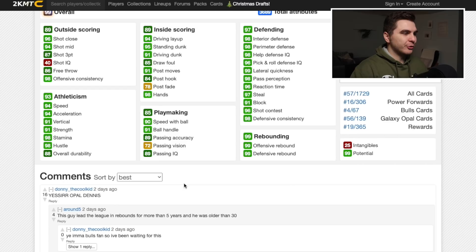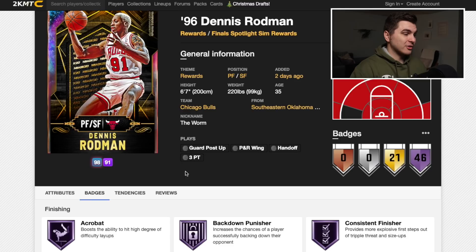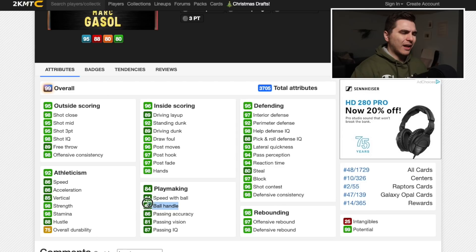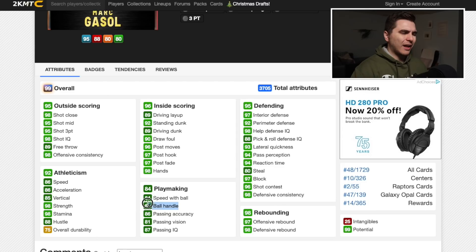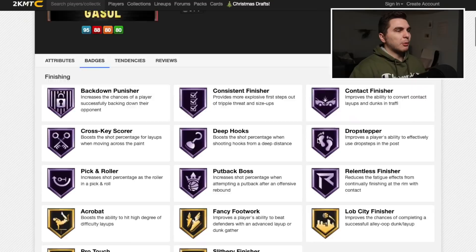Dennis Rodman: this card can shoot threes but his jump shot is slow. 46 Hall of Fame badges is nutty, they even gave him gold range extender — but I just don't like the way he plays based on his pink diamond. Marcus Soul: his diamond evo'd to a 95 shot three pointer, only an 84 ball handle which gets a boost with a good coach. 46 Hall of Fame badges: Hall of Fame range, downhill, quick first, Hall of Fame clamps, intimidator, rebound chaser — on paper this card is perfect. I always felt like I was accidentally greening with him though.